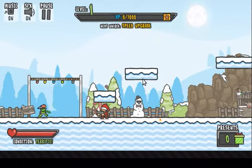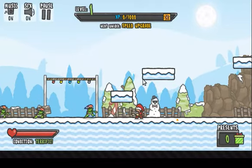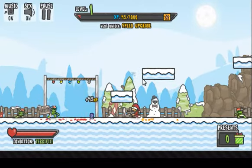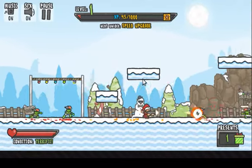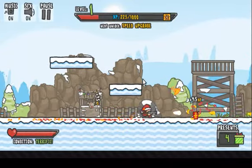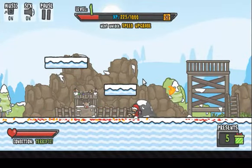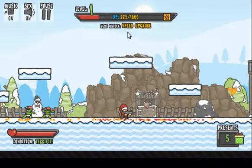There's a zombie coming towards me — there's many zombies. I'll shoot them and I'll get XP and a present. They drop a present; I collect a present. And that's basically the game, except there's new monsters. Right here where your level is, where it says 'next unlock is speed upgrade,' so you get upgrades and stuff.